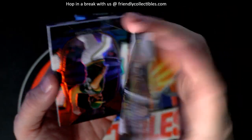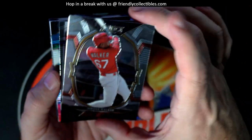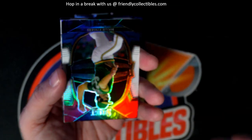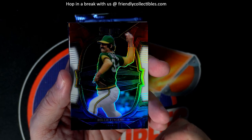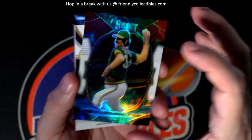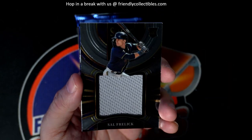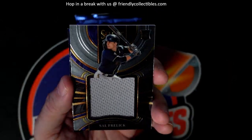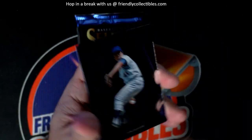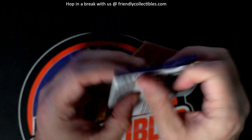Jordan Walker right there, and then we've got the Bobby Witt Jr. Got a Rollie Fingers — nice prism. Rollie Fingers, that's awesome. And here is the Sal Frelick rookie card memorabilia — Milwaukee Brewers, brew crew! And a Tom Seaver.